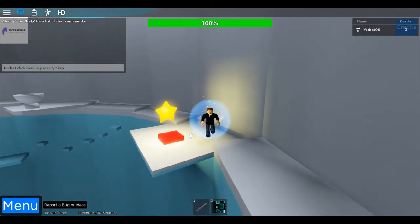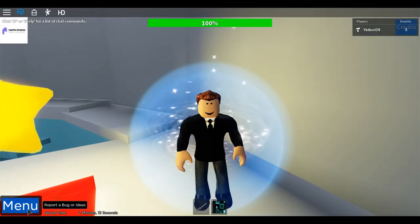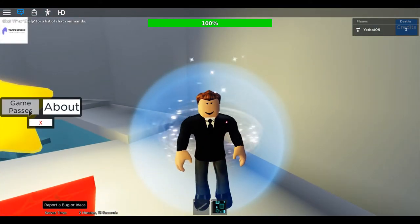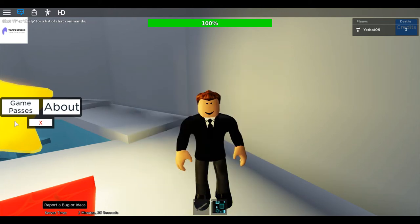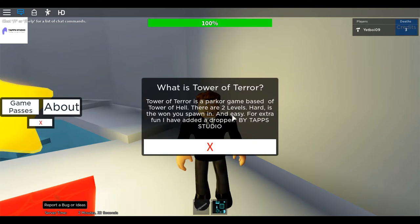Let's go over to GUIs over here. If you want to click menu, then click game passes — you can buy the game passes right here. Click close. Or if you want to know about the game...